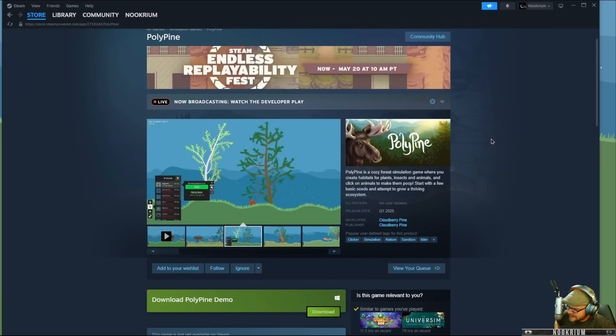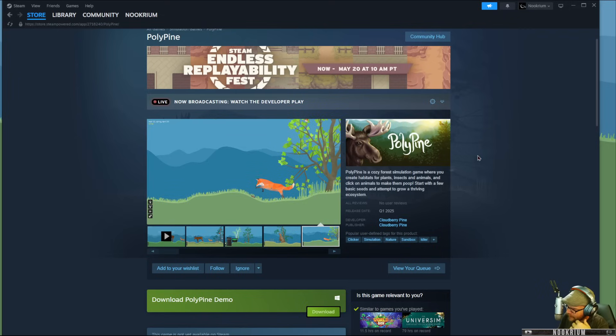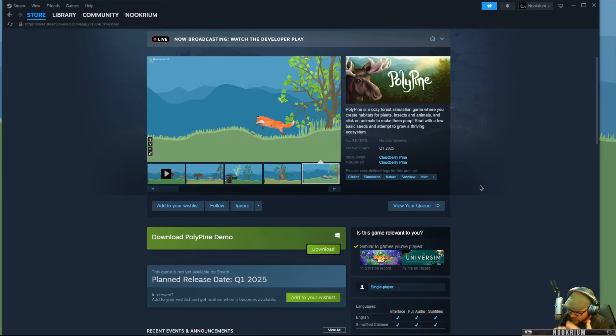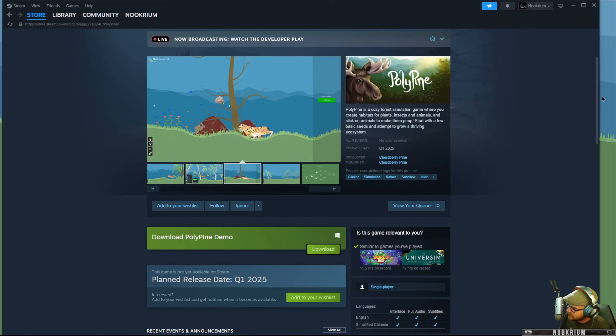Alright, we're taking a look at Polypine today, a cozy forest simulation game. So what's going on here is we start with nothing, we start with a couple seeds. We're going to plant these seeds and grow some trees. And slowly but surely, those trees are going to make some seeds and we'll get animals in here and kind of create this biome thing — kind of the casual, relaxing kind of thing.